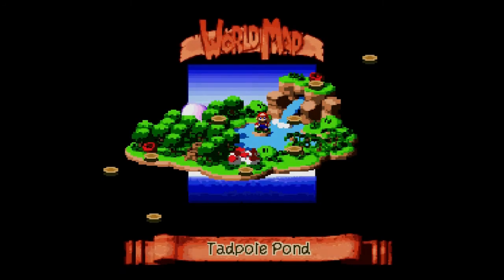Hey everybody, Wonky Puppy here bringing you another let's play video inside of Super Mario RPG: Legend of the Seven Stars on Super Nintendo Classic. Today I wanted to do a walkthrough video for how to complete the Melodies of Tadpole Pond. There are a total of three melodies you have to complete, and each one gives you incremental access to the juice bar inside Tadpole Pond. Let's hop into it — the first thing you have to do is go to Tadpole Pond.